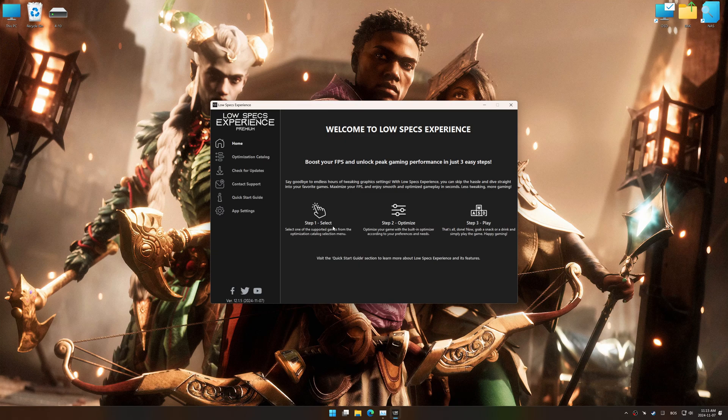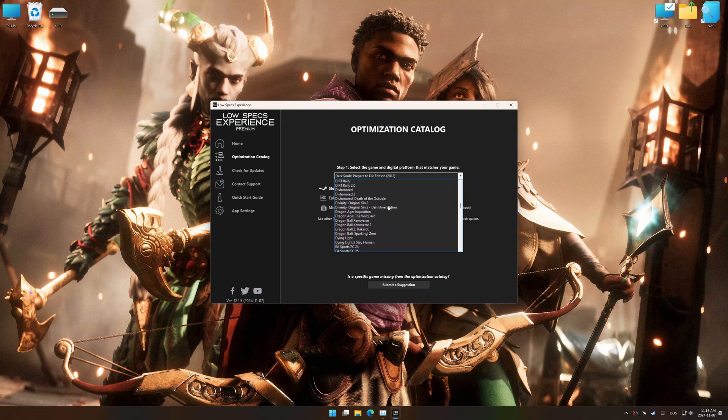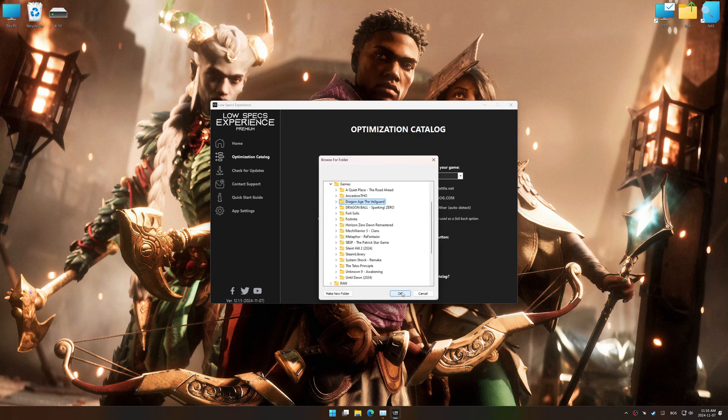Now go to the optimization catalog, select the applicable digital platform, and select your game from the drop-down menu. Once done, press the load the optimization package button. Low Specs Experience should automatically detect the game version installed on your system. If it does not, you will be asked to manually select the game installation directory.